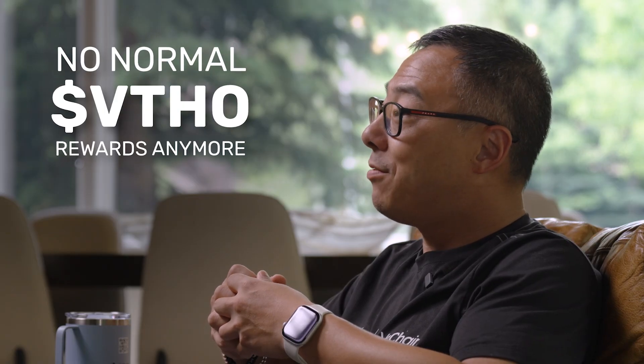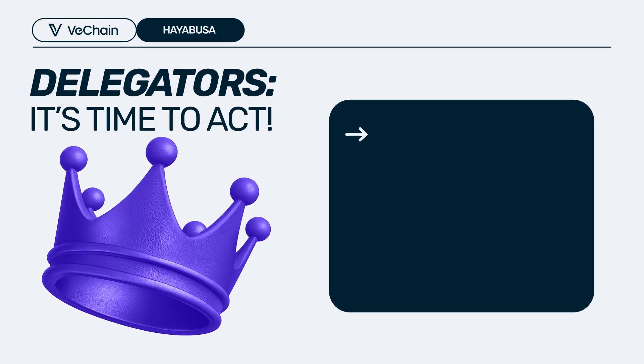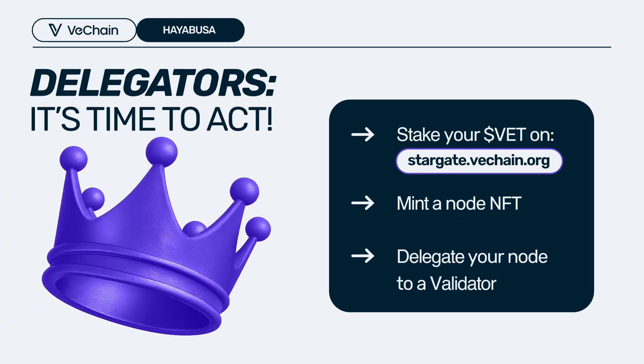After the Hayabusa launch, you're not getting any normal VTHO rewards anymore. You have to do your delegator role, be part of the decentralization, be part of the protocol, and then you can earn the rewards. Thanks to all community members — we received lots of very valuable feedback, which is going to be our base to continue to roll out Stargate 2.0.